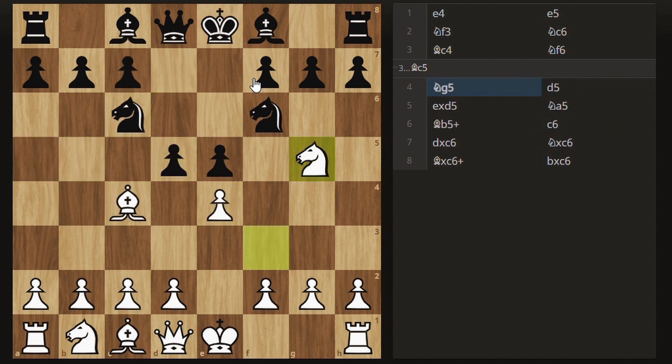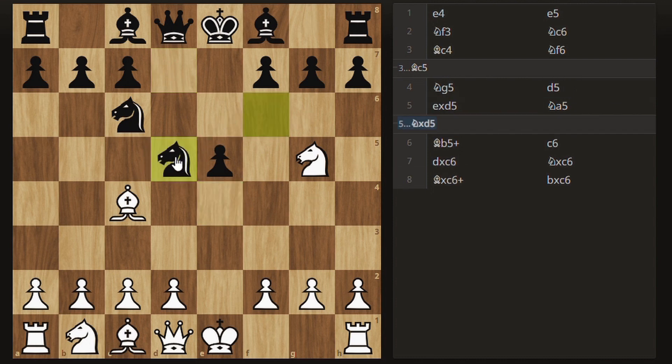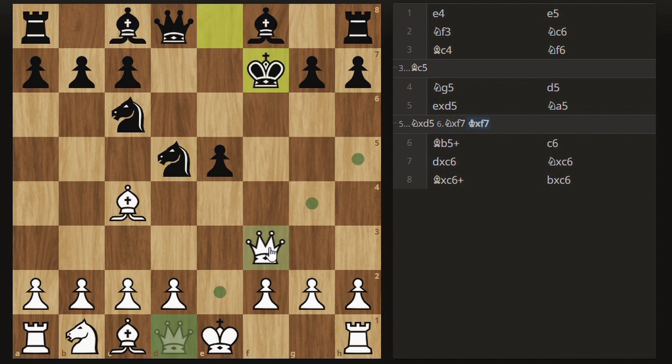However, sometimes you may get a position where, after this, they take and they might take with the knight. This is where people don't know how to defend the Fried Liver Attack, and what you can actually do here is just take the pawn on f7, because then after king takes, the queen comes to f3.